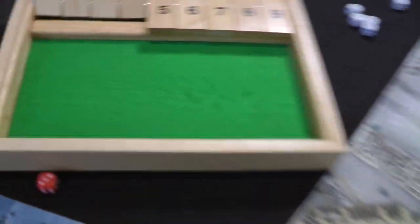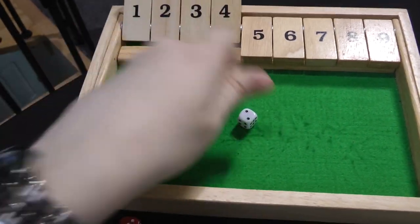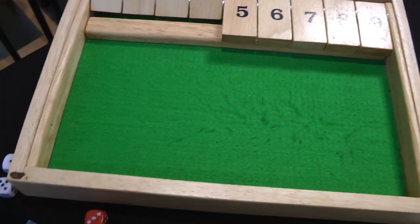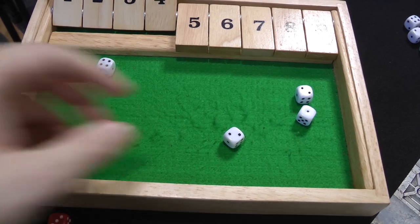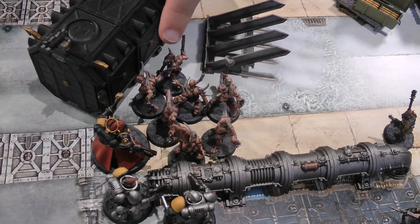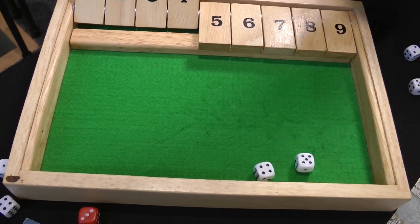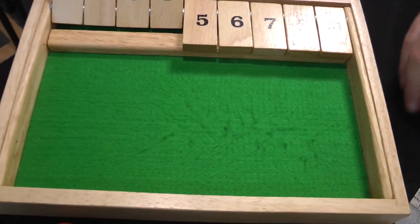In the fight phase, the Reavers get seven attacks hitting on threes — seven hits, four wounds — killing three Poxwalkers. The Chaplain gets four attacks hitting on twos — four hits, one wound at two damage — one Poxwalker dead. The remaining Poxwalkers fight back: ten attacks on the Reavers hitting on sixes — two hits, one wound, saved on a 3+. Four attacks on the Chaplain hitting on sixes — one hit, failed armour save but made the 3+ armour. No significant damage dealt by the Poxwalkers.